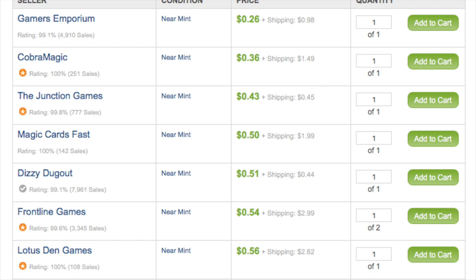The Cheerios deck plays Puresteel Paladin, which lets you draw a card when you play equipment. It plays equipment that costs zero, and it plays Retract — which we'll talk about later — which bounces those zero-cost equipment back to your hand so you can play them again to draw more cards. Hopefully you keep hitting more zero-cost equipment, continuing the loop until your storm count is high enough. This is a storm deck, and it finishes with Grapeshot. Overall a fascinating deck and something I would keep my eye on.